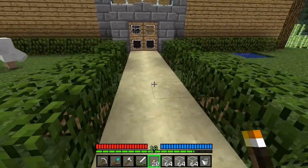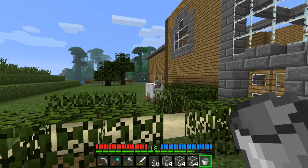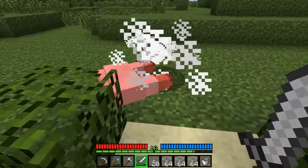This is the entrance to the house at the moment. I didn't think it was too bad. Where'd you come from, sheep? I've already got sheep, I don't need you.